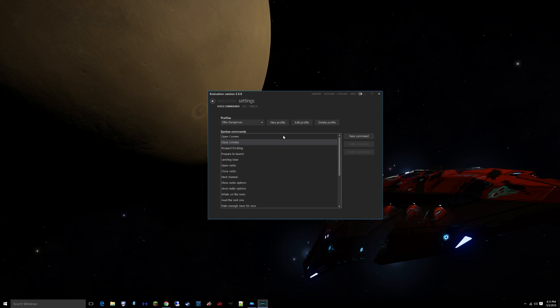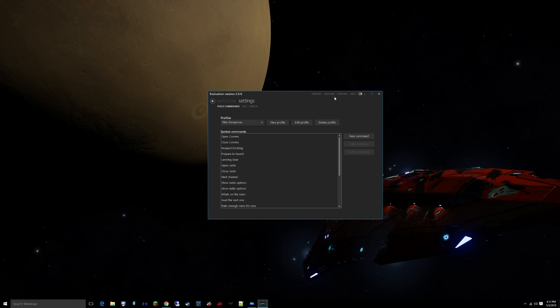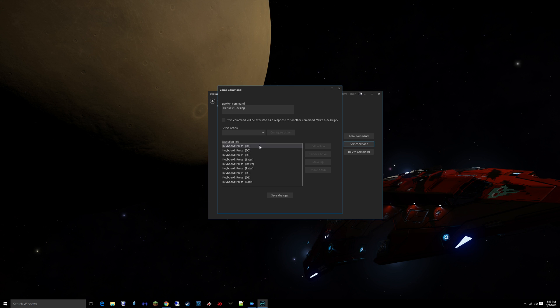Then you can do a little more complex one — I've got one called 'prepare to launch.' What this one does is it's got a couple different commands: when I say 'prepare to launch,' it's going to select down, down, then enter, and that's going to launch the ship when I'm inside a space station. The longest one I've done yet is 'request docking.' This opens up the side panel, moves over, selects the station, goes down, selects request docking, and then returns back to the first panel and closes. It's a long string of commands, but it works — extremely flexible.